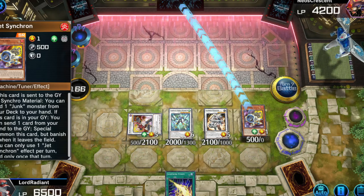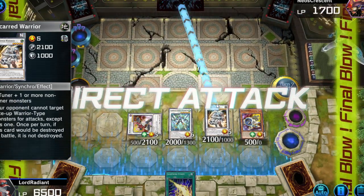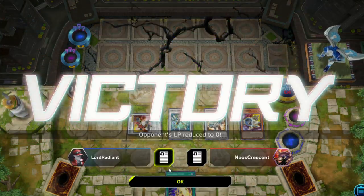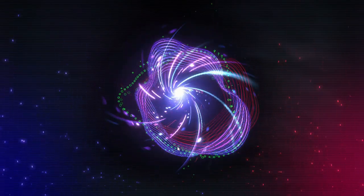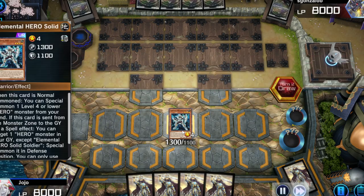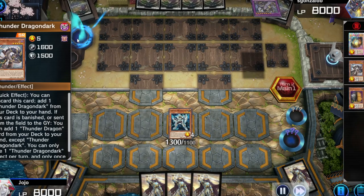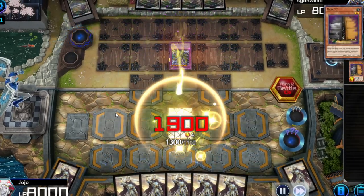I'm gonna finish you with freaking Jet Synchron — attack with Jet. I won, let's go! I honestly expected to lose that one but hey, let's go! What's everyone else doing — oh, no one even won yet. I'll spectate this person Jojo. He's playing Elemental Heroes, this person's playing Thunder Dragon. I want to try out Thunder Dragons because I like them — they're a cool deck, I never really played them though, so I kind of want to just try them out sometime eventually.